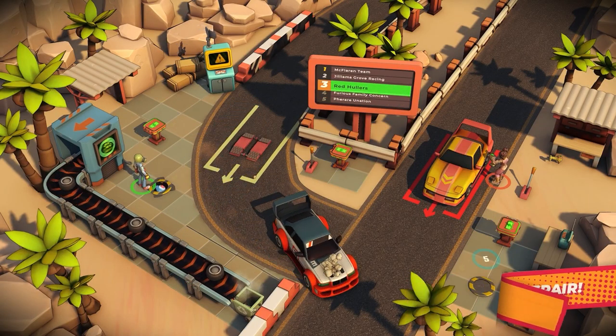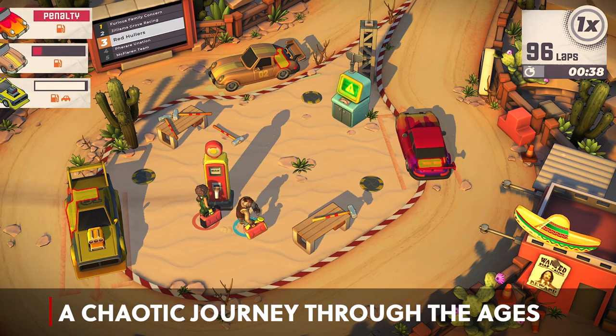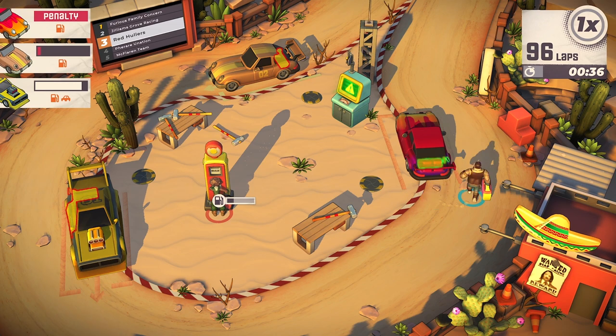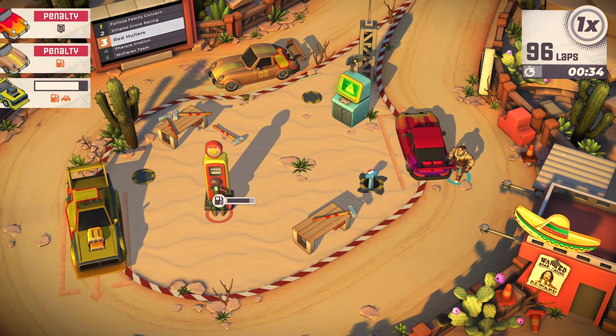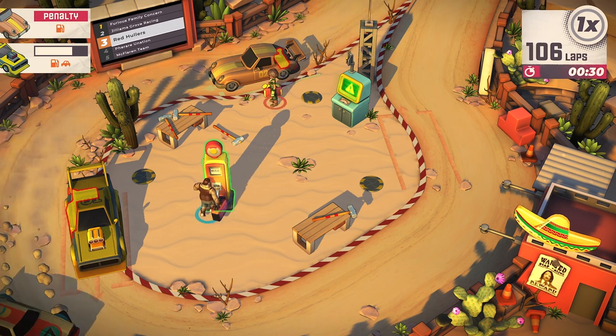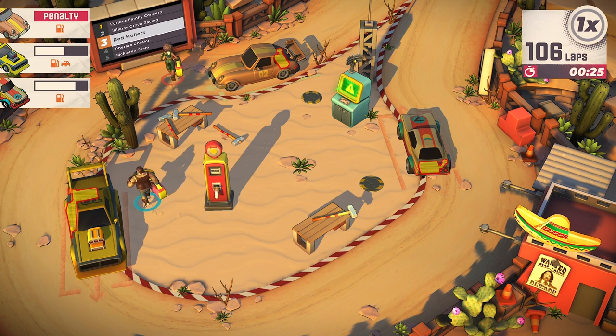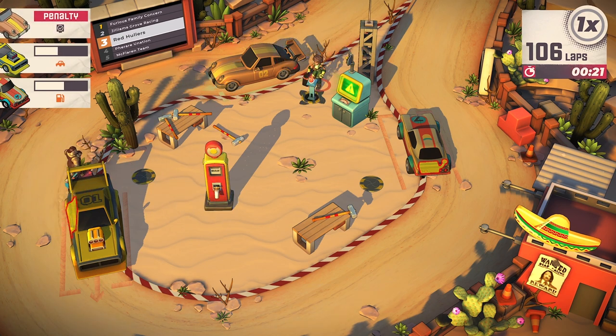Speed Crew kicks off in 1977 and takes you on a journey through the decades, from retro rallies to modern-day championships. The game's light-hearted storyline, led by the eccentric Dominion Torrento, sets the stage for a series of hilariously chaotic pit crew challenges. With its charming 3D graphics and catchy theme music, Speed Crew delivers a nostalgic trip through racing history that is sure to put a smile on your face.